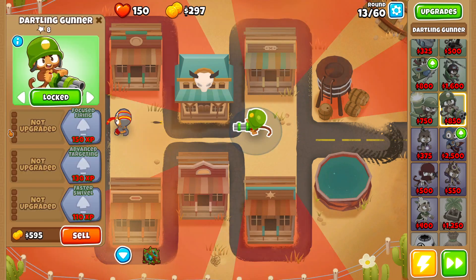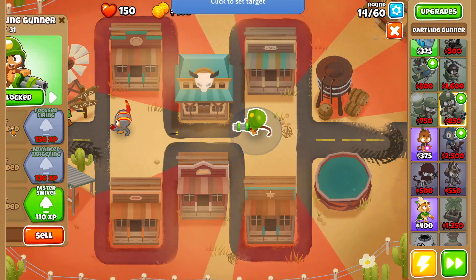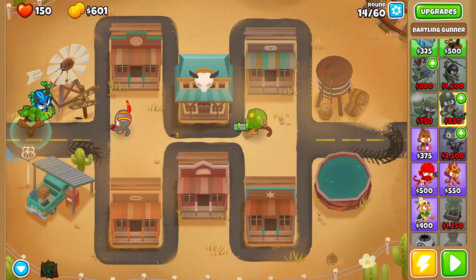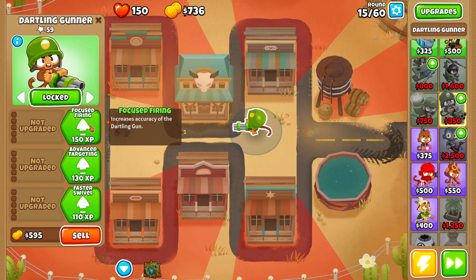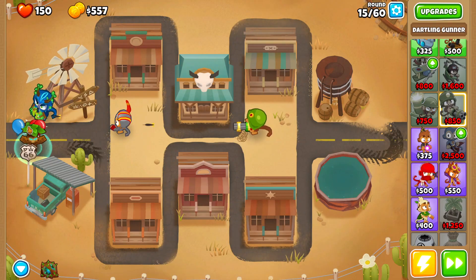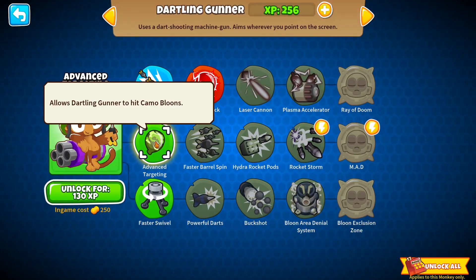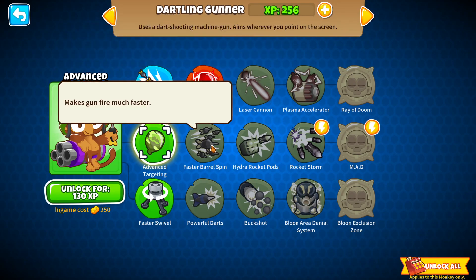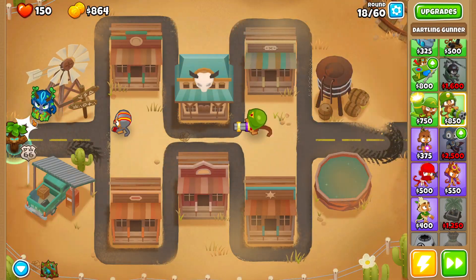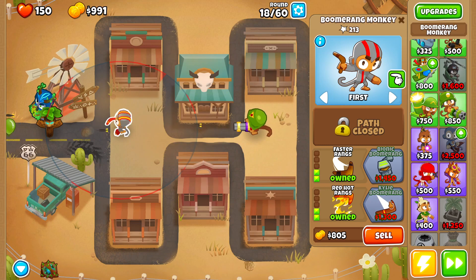Let's do Locked right here. Yeah, do Locked. And then we can do... okay. That should be good. Right now he's just shooting whatever, but let's do Focus Firing right there. And that's better, I guess. Advanced Targeting — that's what we need. We could go Advanced Targeting, and then I don't have to worry about Camo Bloons that much. I'll probably throw a Ninja Monkey right down here just so it can help out, but right now we can use a Kylie Boomerang.